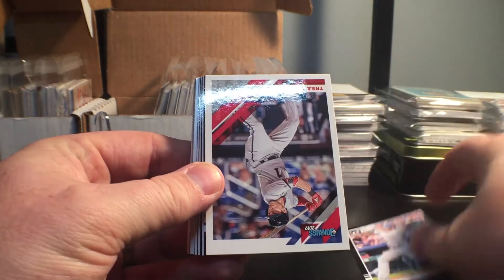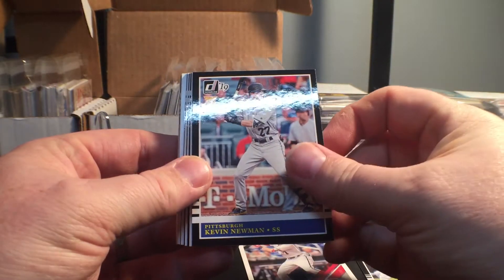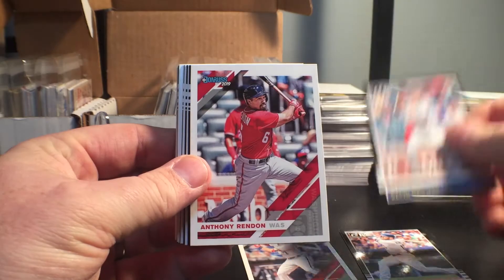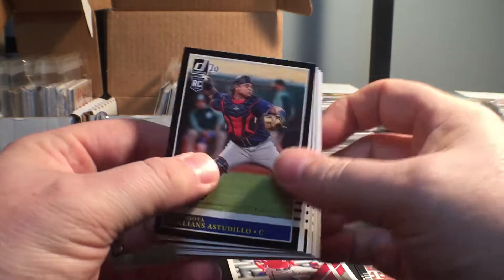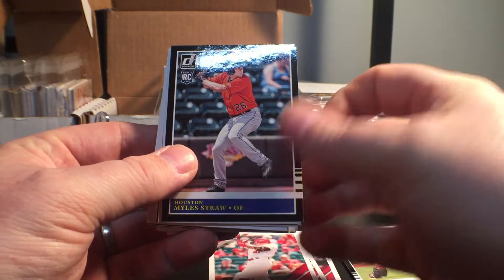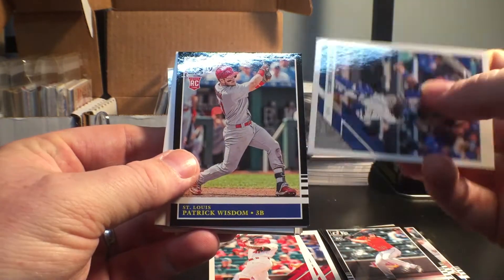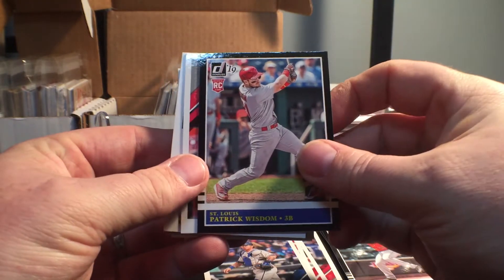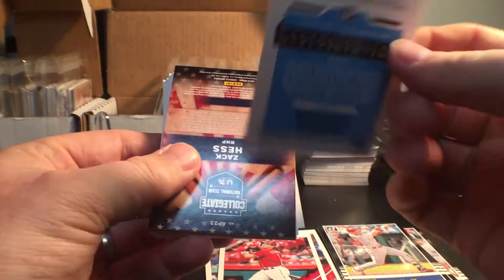Starting things off with a Max Muncy, got a Trey Turner, there's a Kevin Newman rookie card, Anthony Rendon, there's a Williams Astadillo rookie card, Tyler O'Neal, there's a Miles Straw rookie card, Wilson Ramos, Patrick Wisdom rookie card, there's a Scooter Jeanette, and we got a backwards Dakota Hudson.